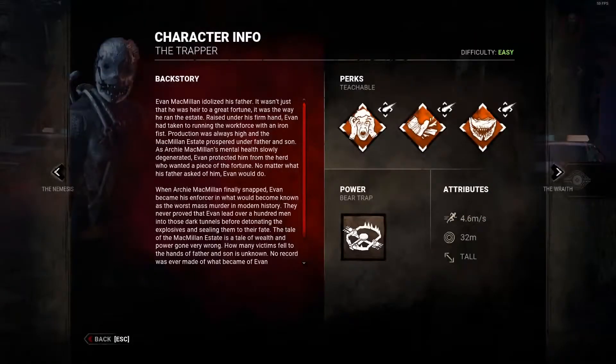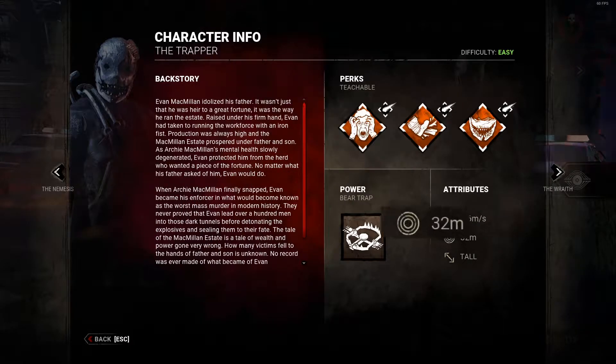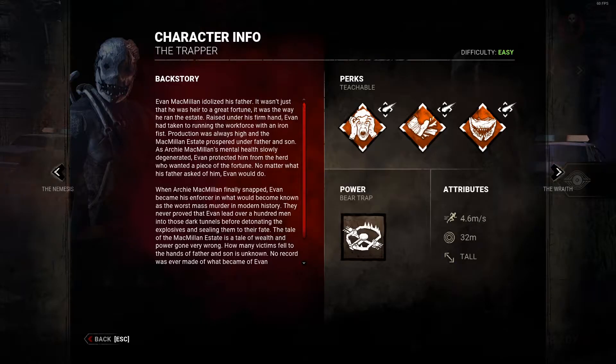I included his attributes in this section because he is the most bare-bones killer in my opinion. He's a normal speed killer, walking at 4.6 m/s or 150% movement speed — 15% faster than survivors. He also has a normal terror radius at 32 meters, and he's a tall killer. Tall killers have different pickup animations than short killers and can see over some loop objects.